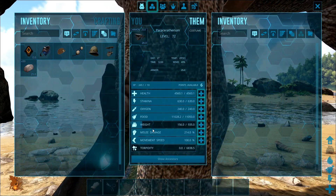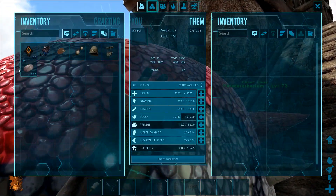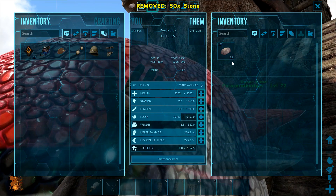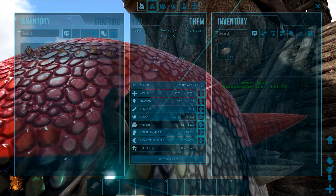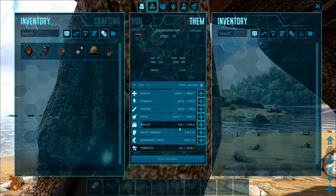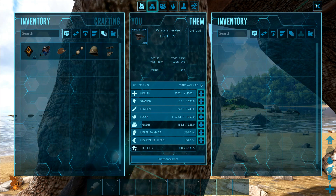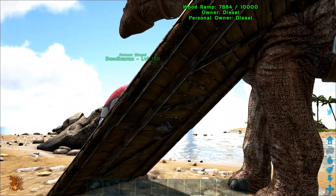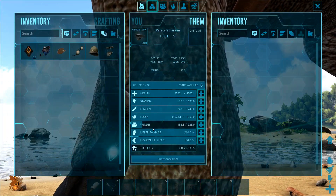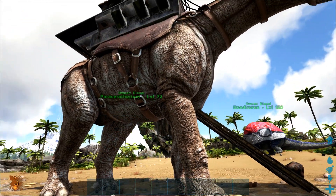We move forward with the Paracer and we can see the weight increased to 156.0. We move back and put 50 stones into the Doed — that should come to about 6.25 weight, which ARK rounds up to 6.3. When we check the Paracer's weight, it increased to 158.1. So for 0.625 of weight in the Doed, the Paracer's weight only increased by 2.1 — just a third increase — which is totally awesome.